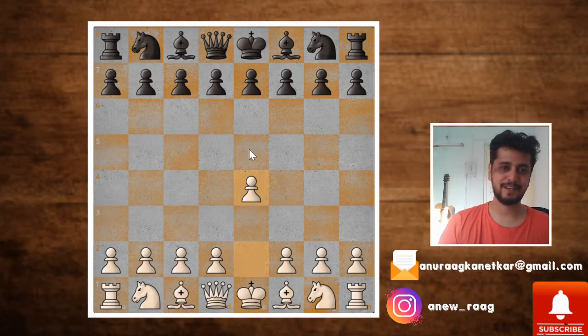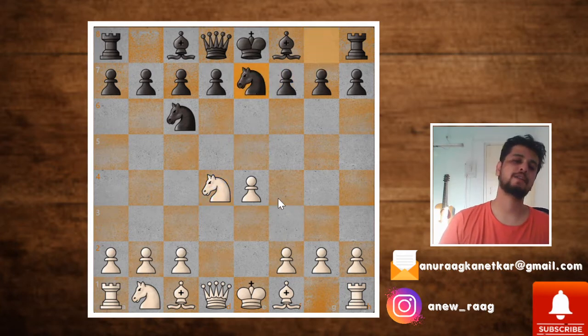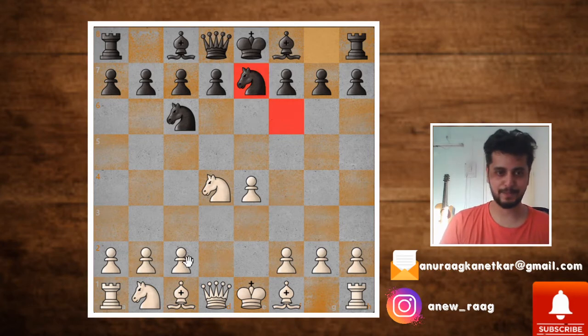It starts with e4, we have e5, knight f3, knight c6, d4 striking the center, pawn takes, knight takes back, and knight to e7, which is kind of the first mistake. The knight is actually better placed on f6 instead of e7, and you guys will see why in some time.